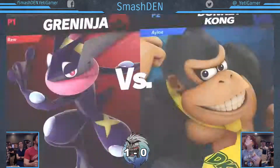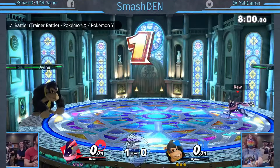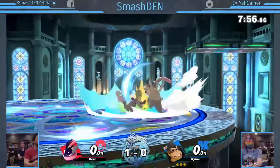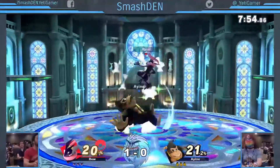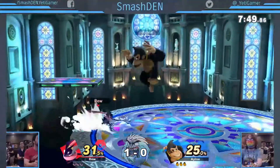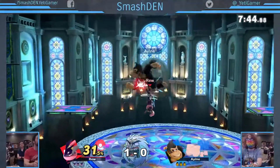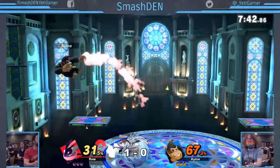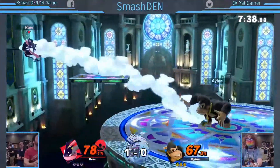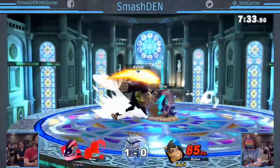All right, here we come into game two. Sticking on the Greninja for Rue — I'm moving over to Donkey Kong. Damage is nice and close here. It'll be interesting seeing how I does moving from a character that can be played as quickly as Roy onto Donkey Kong — he's just so much larger, so much slower, but really has that massive damage available. You just see there from the slap how he can reclaim damage quickly.